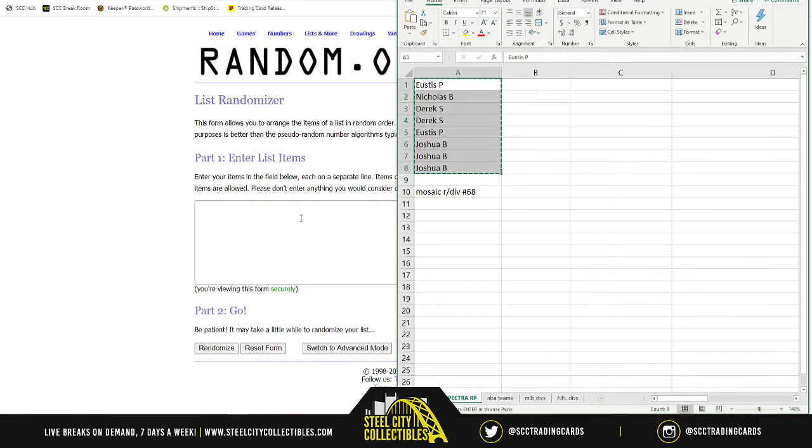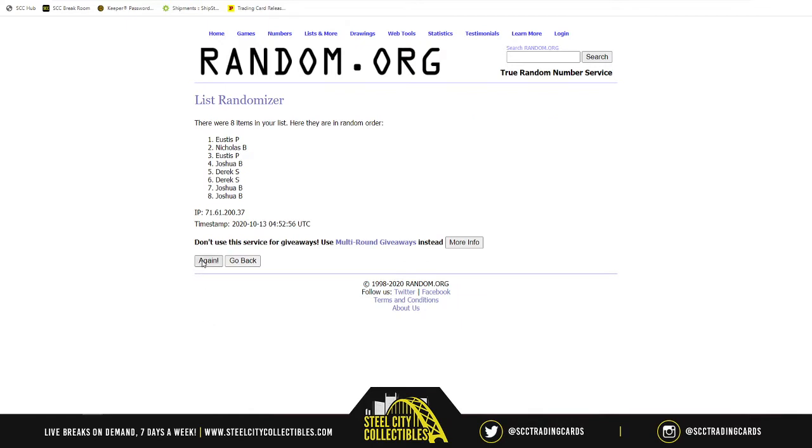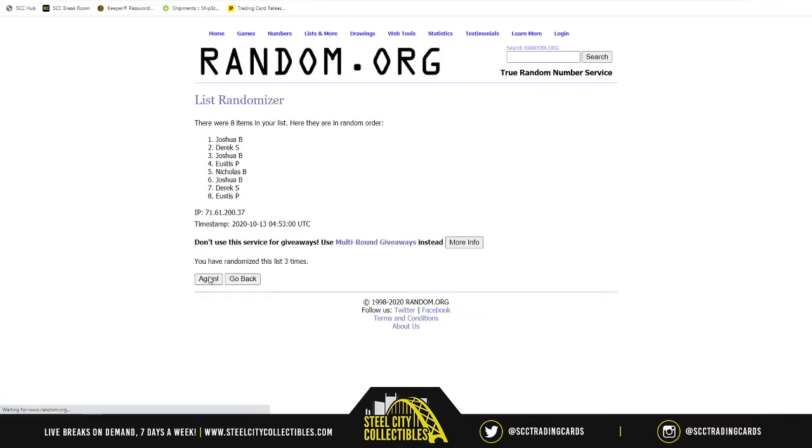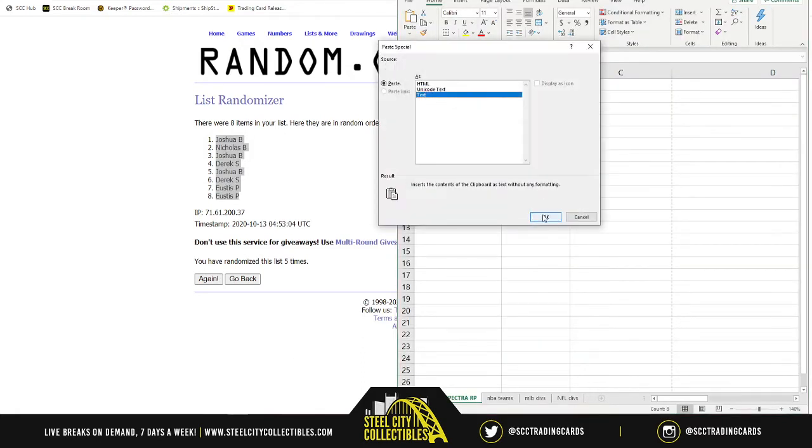Randomizing our names 5 times — 1, 2, 3, 4, and 5! Joshua B at 1, Eustace at the last 2, everyone else in between. There we go. We got this.